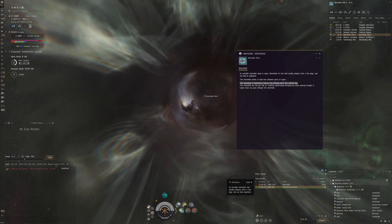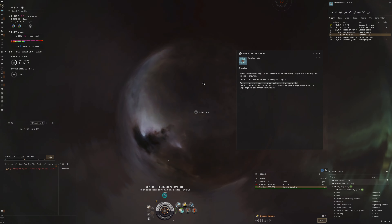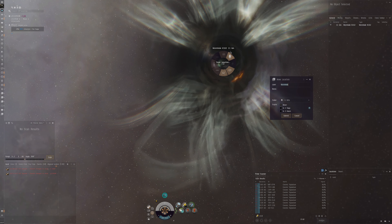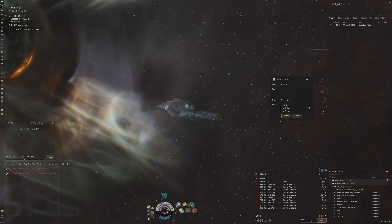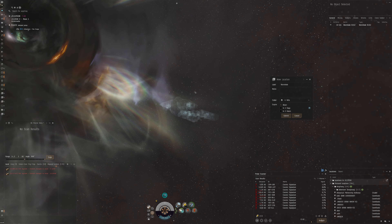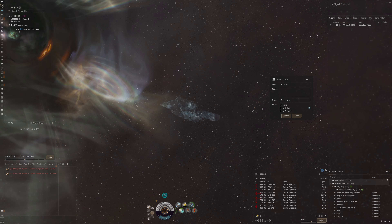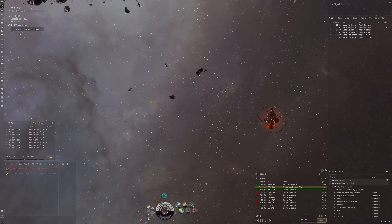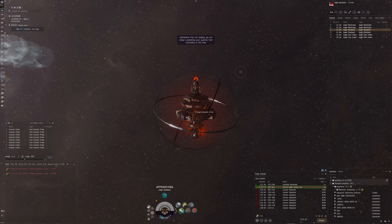C1 to C3 wormholes mean we can find nice data and relic sites. I find that wormholes going to C1–C3 from null sec tend to have more elegant data sites — noobs scan them from high sec and take all the loot, but coming from null sec means less traffic and more loot in my experience. Let's bookmark it, go through, and scan everything. There's an Angel Mainframe — let's go for the data site.